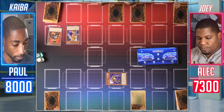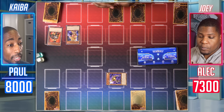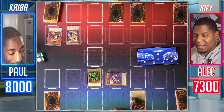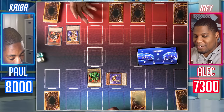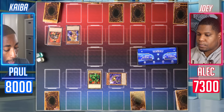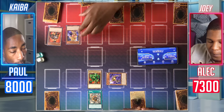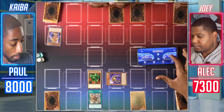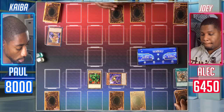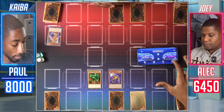I draw. How much attack does Valkyrian Knight have? 1,900. I activate my Ancient Lamp's effect — I can Special Summon Lajin the Mystical Genie of the Lamp from my hand. Genie has come out of the lamp — it's 1,800. Enter Battle Phase — Lajin's going to attack Valkyrian Knight. During damage calculation I'll activate Shrink to cut Valkyrian Knight's attack in half to 950. Goodbye Valkyrian Knight — you'll take 850 damage. Set a card face down, end my turn. Draw. Pass. I draw, Duelist. Switch Ancient Lamp to attack position — attack for 900. And Lajin attacks for 1,800.